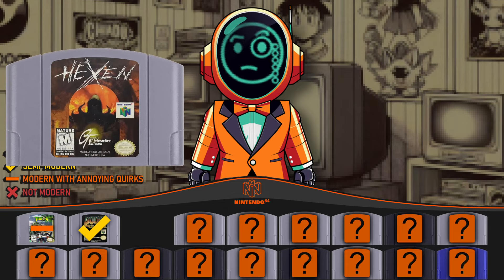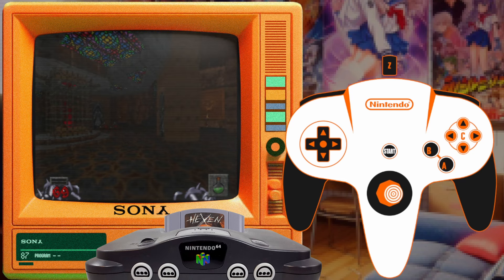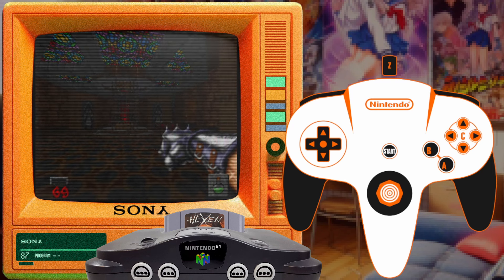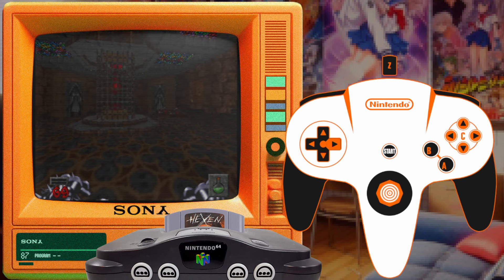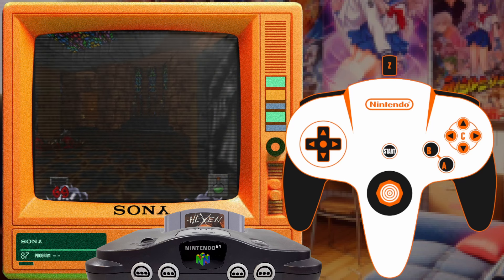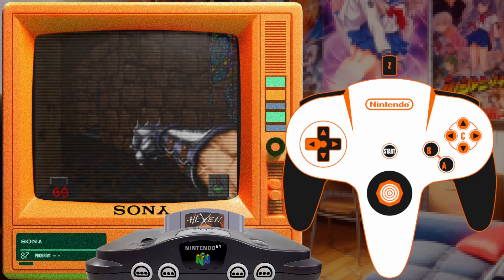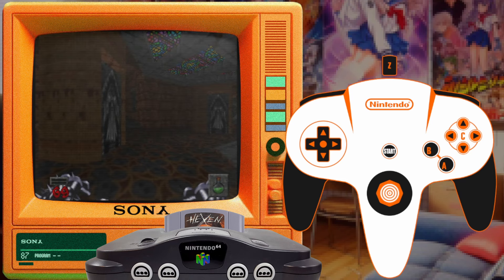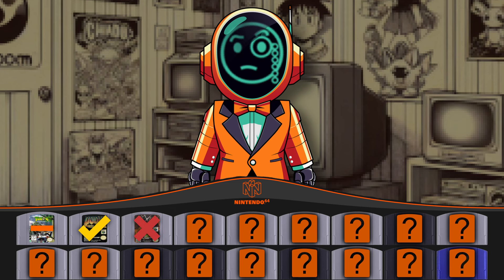Next up is Hexen, another game from 1997, and here we find our first N64 shooter that doesn't support modern-ish controls. Hexen's controls are baffling — you move forward and backward with the analog stick, turn left and right with the analog stick, attack with A, and strafe by holding Z. To look up and down you use the D-pad. The only controller option is to swap analog inputs to the D-pad, which is even worse. Most other buttons also change in confusing ways. You'd think being the second id Software game on the console they'd look at what Doom 64 did, but no. Our first fail: not modern.